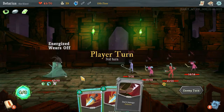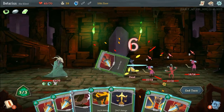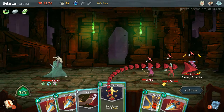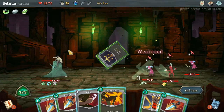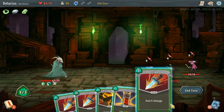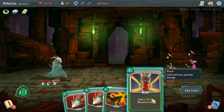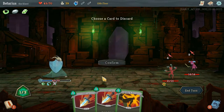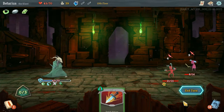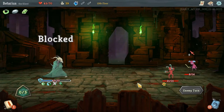I'm eating a lot of unnecessary hits. Excellent — let's do 6 damage. I'm going to weaken this gremlin, Shiv him, and a Strike. Now I'm going to gain 9 block, discard that, Flying Knee to this guy's face, and end my turn. So I'm gonna take 4 damage.